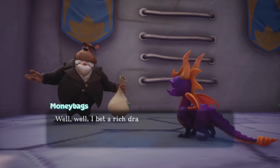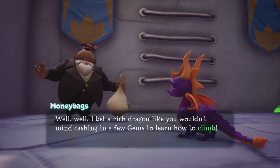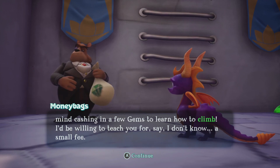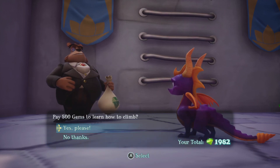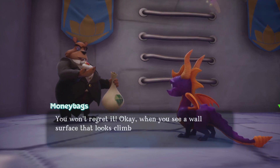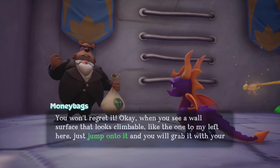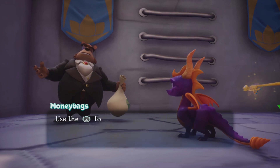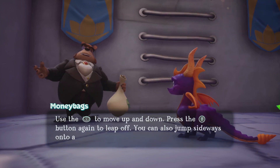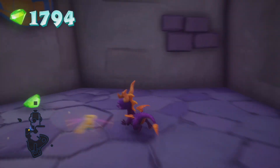Let's go talk to Moneybags. He says a rich dragon like me wouldn't mind cashing in a few gems to learn how to climb — for a small fee. 500 gems. We've got almost 2,000, so that's no problem. When you see a wall surface that looks climbable, just jump onto it and you will grab it with your claws. Use the left stick to move up and down. Press the jump button again to leap off. Sounds great — we now have the ability to climb.